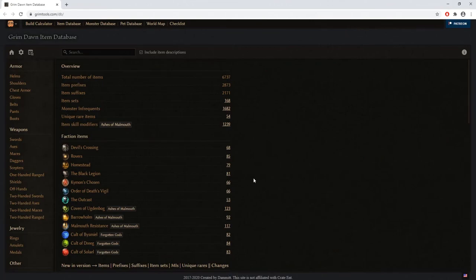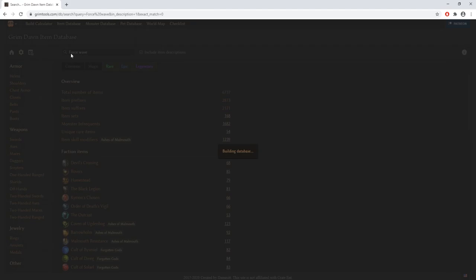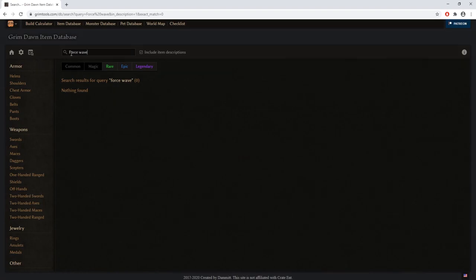For item examples, I'll start with gear pieces that give bonuses for two-handed force wave, showing them in order: vanilla campaign first, then Ashes of Malmouth, then Forgotten Gods — and the same for blade arc. I'm using grimtools.com item database with the search toolbar. I recommend turning off common and magic items in the filter since you will not be using them shortly after you start leveling.